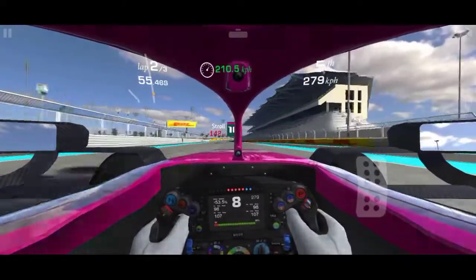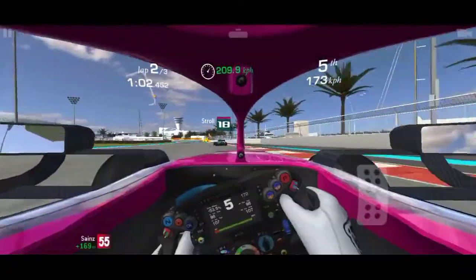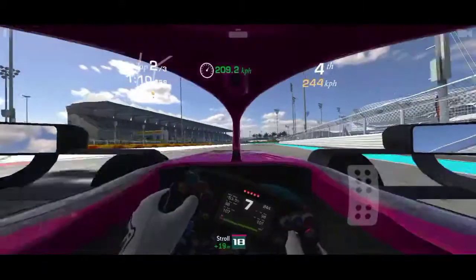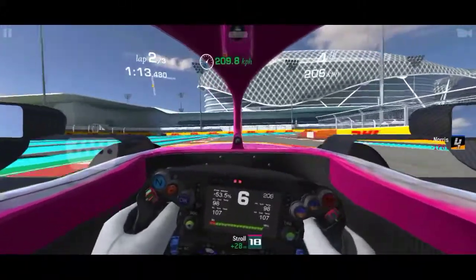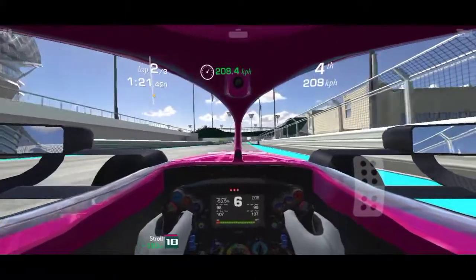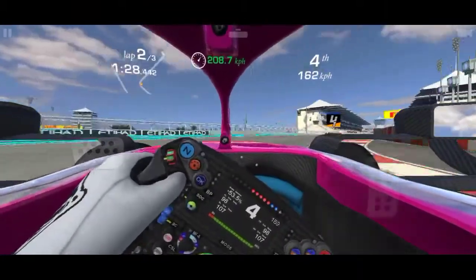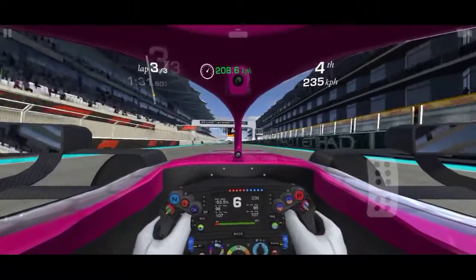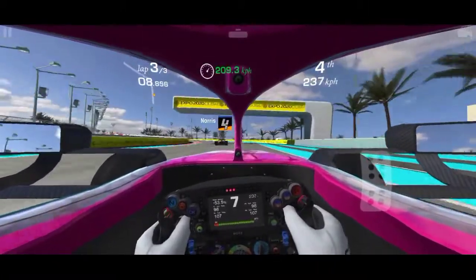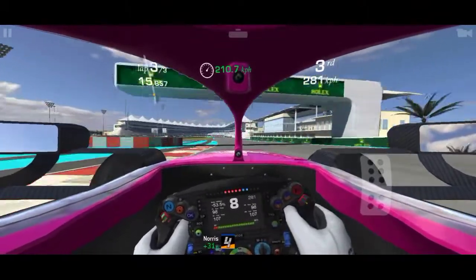We're still at average speed — good. I don't want to crash and have the average speed decrease, so I need to be consistent in every corner. Lance Stroll ahead — nice pass on his Aston Martin. The car feels a little bit slower but I think that's because I haven't tuned it yet — it doesn't feel as fast as my previous Ferrari.